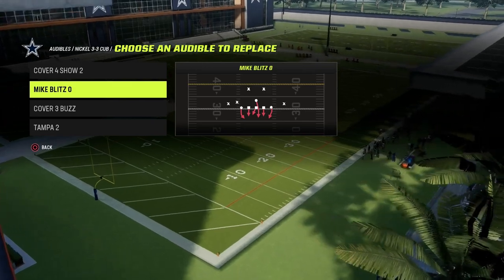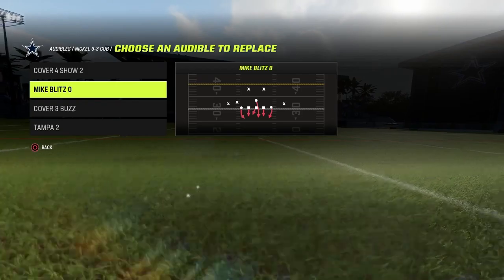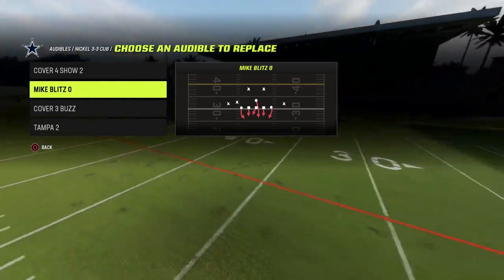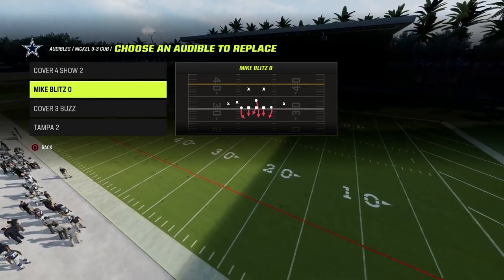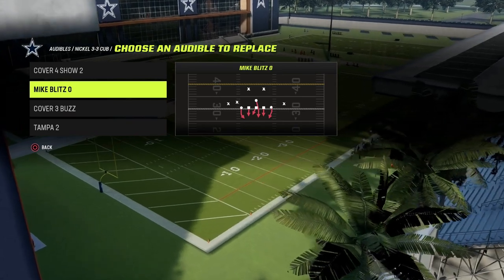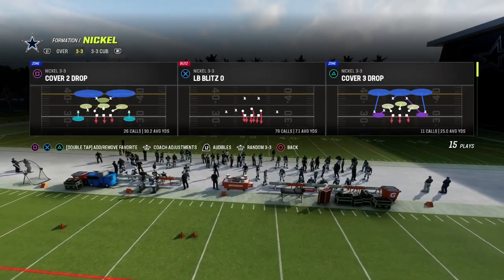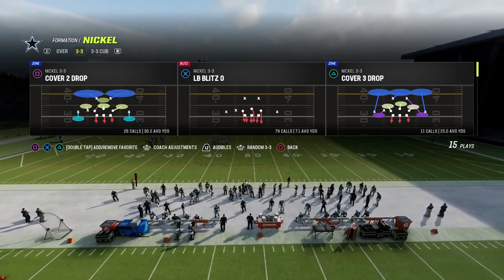There are some of the best defensive players in the world who literally run one play all game but run it 125 different ways, because what they're doing is adjusting their play. But they always start with some kind of blitz threat. It's the same thing you're seeing with this LB Blitz Zero out of Nickel 3-3 — it's a blitz threat.